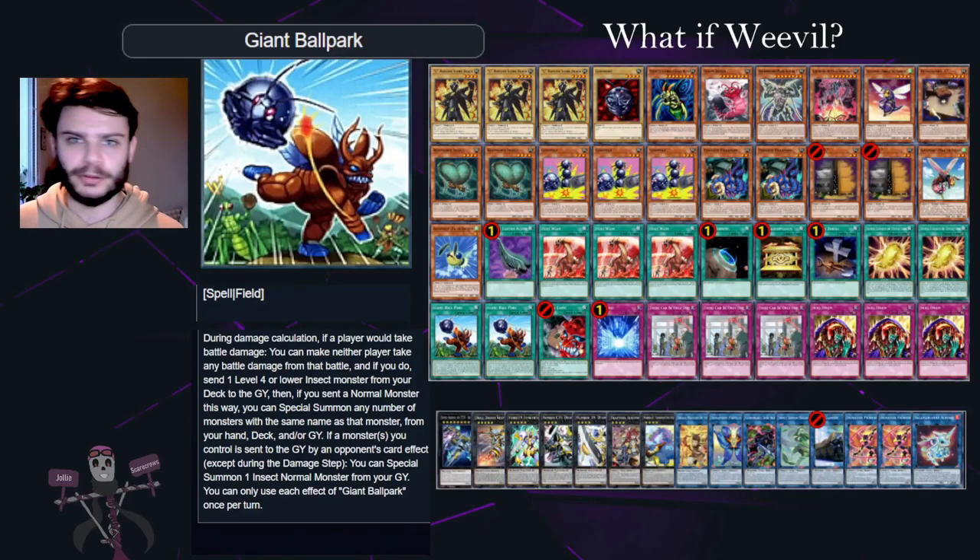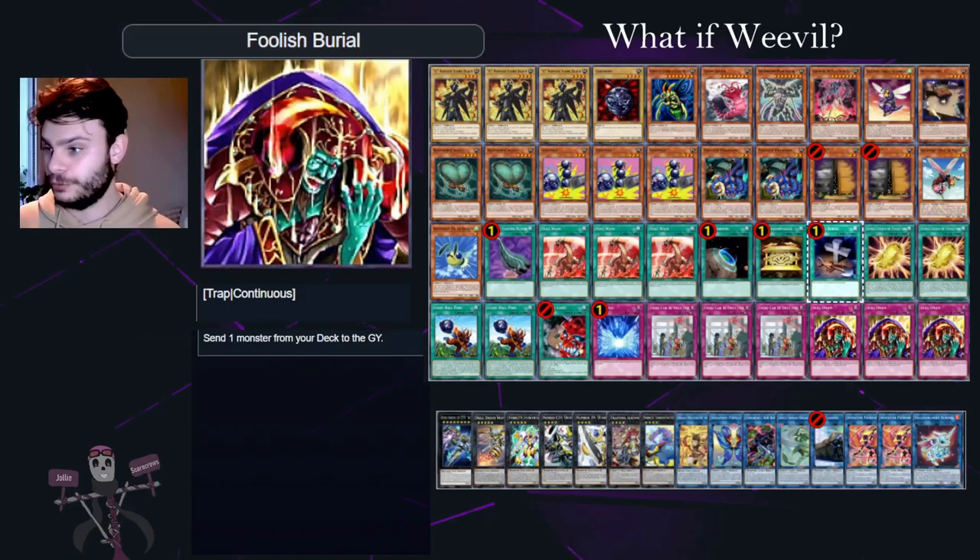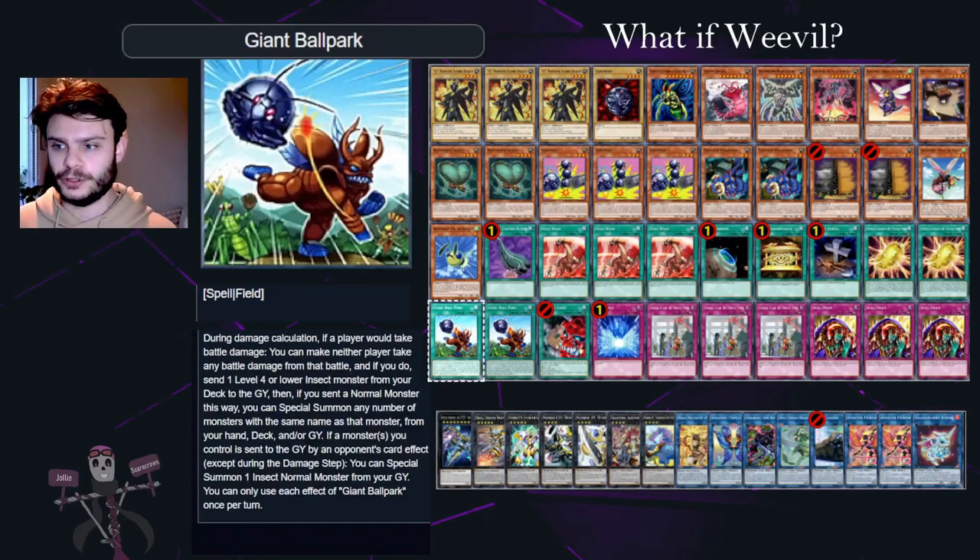I won't go into too much detail because after this duel we're going to have a couple of replays where you can see some of the combos in action. The main aim of the deck is to lock your opponent down with floodgates like Naturia Camellia and Skill Drain, and essentially dominate with high-attack insects, which you can bring out in lots of different ways, such as the Kakuta Vulture Evolution or Giant Ballpark, and generally overwhelm your opponent.